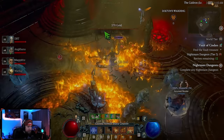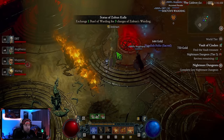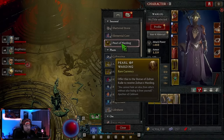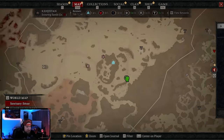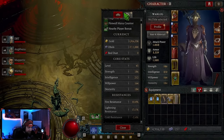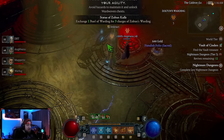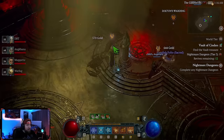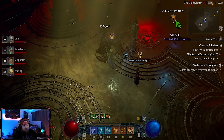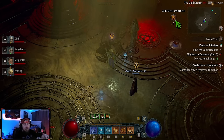Zoltan's Warding is going to dictate how much loot and how good the loot is at the end. When you come in here it spawns right away — you exchange one Pearl for three charges of Warding. Under your seasonal content materials you'll find Pearls of Warding, which you get from doing overworld content. So we're going to exchange two Pearls to get six charges total. Every single time you get hit by a trap you lose one Warding charge.